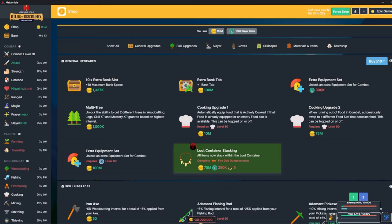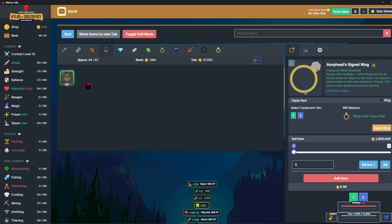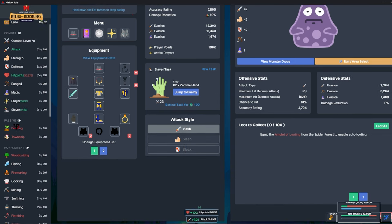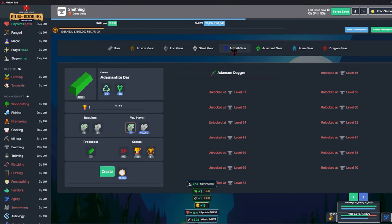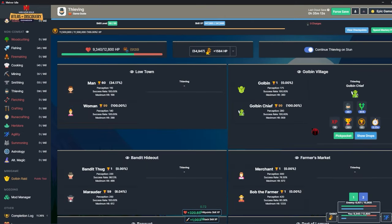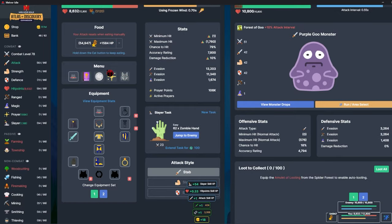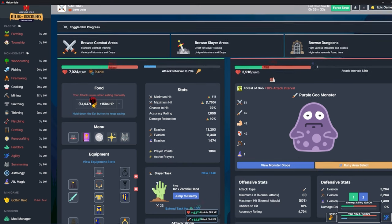I'm just waiting on those last three amulets of defense so I can upgrade it. I could go get the mithril plate body, or work up smithing to get a full set of adamant gear. I do have a bunch of adamant bars — the goblin chief drops them. Food is still not a problem, barely been going through any. I bought auto eat three obviously since I had the money after thieving all night.